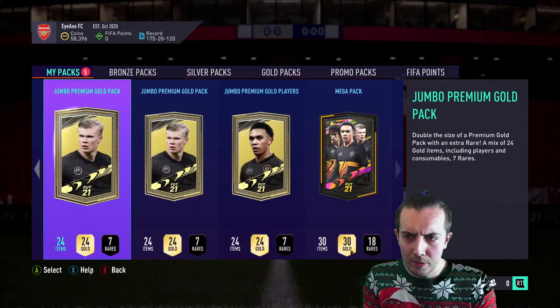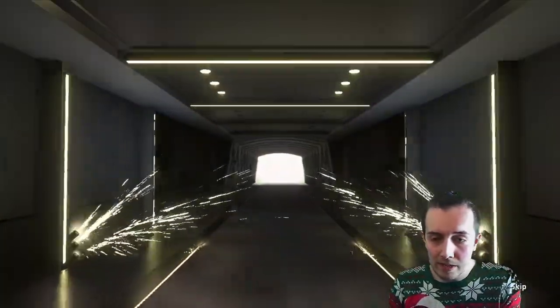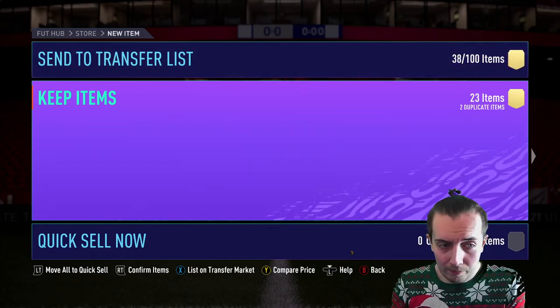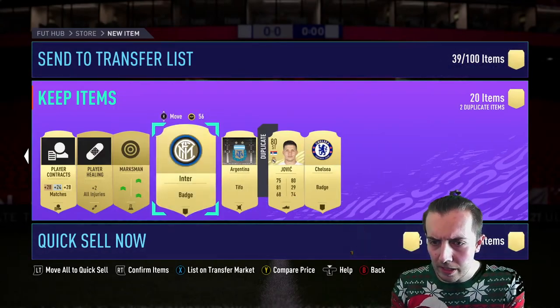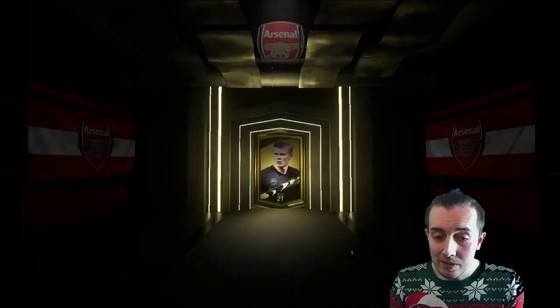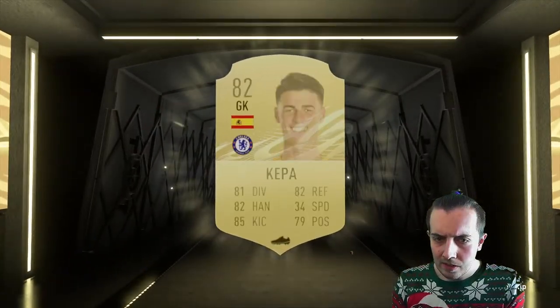Let's jump into the store and smash through some of these packs. It's the last day we can open packs for Champions League and Europa League players, so there's still a chance we could get someone like Musa Sissoko or Jovic — though he's only 82 so I don't think he comes out as a walkout. No boards, no walkout. We could potentially have quite a bit of money if we get decent chemistry styles, celebrations, or stadiums.